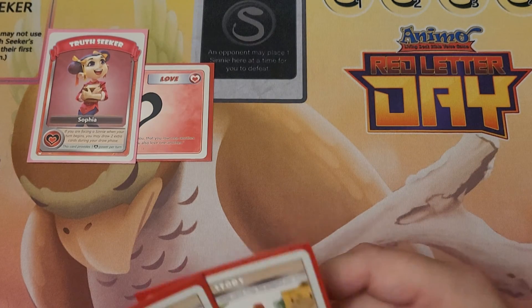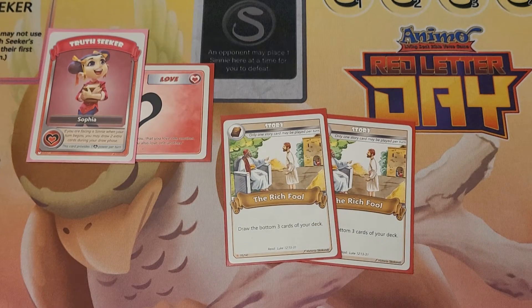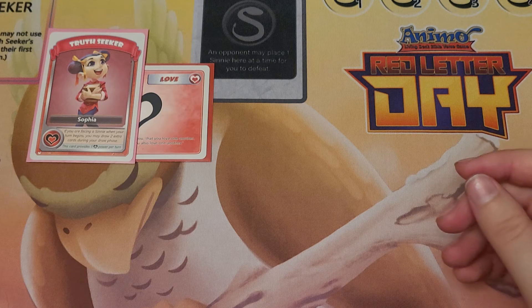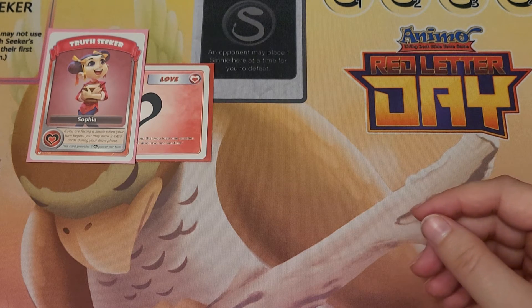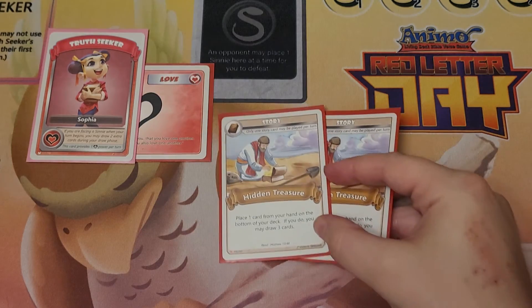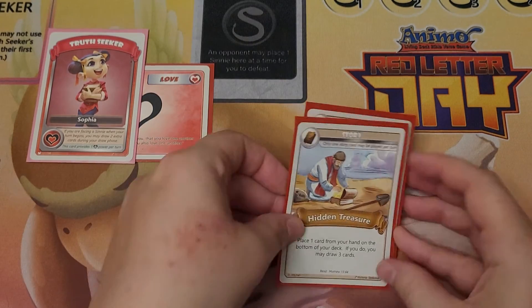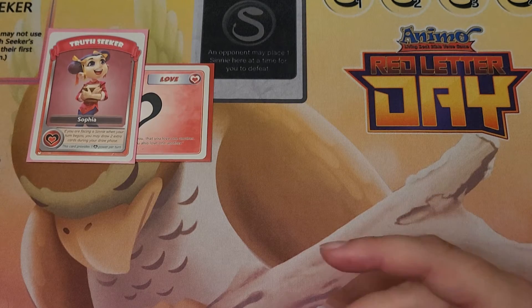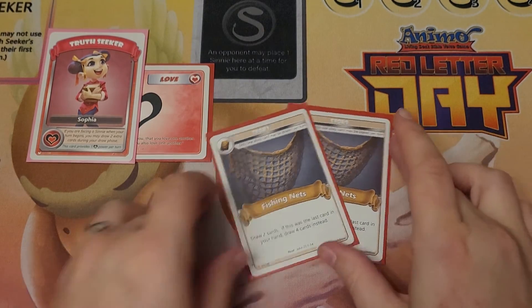Moving on to my Story Cards, I have two Rich Fools that draw me the bottom three cards of my deck, because none of my Anemo really draw me cards — they might get me some Power Cards and some Anemo, but they're not drawing me anything. I have two Hidden Treasures for the same reason, but also this helps me if I have a Growth Stage that I can't quite use yet — it puts that back into my deck so I'm not having to discard it. I have two Fishing Nets, again just for simple draw power.